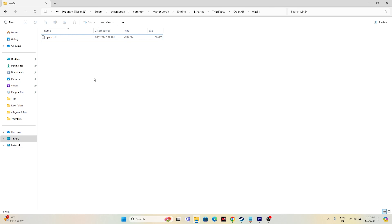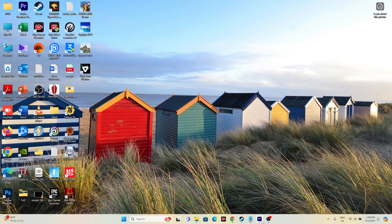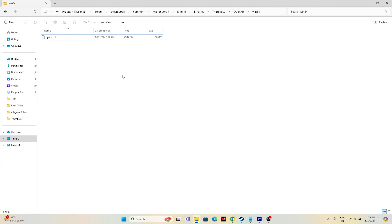Once you've renamed it, try launching the game. If you're still having trouble, you can also delete the file — but make sure to take a complete backup first. Copy the original file to your desktop as a backup before deleting. If renaming to 'OpenXR_old' doesn't work, delete it, and if needed, paste the backup back and try launching again.